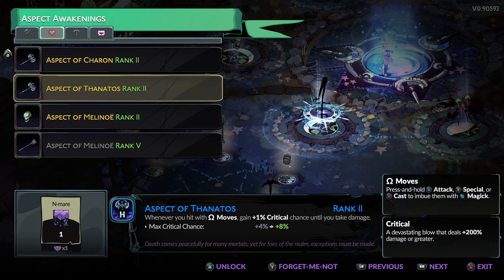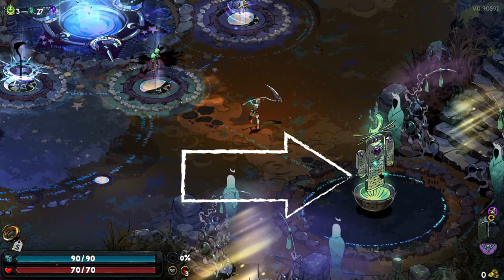So let's look at the upgrades. To get up to level 2, you'll need a nightmare. This is obtained by increasing the difficulty using a similar sort of mechanic as Heat from Hades 1.